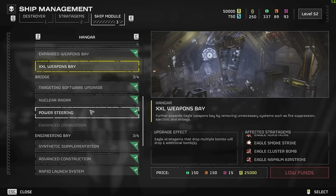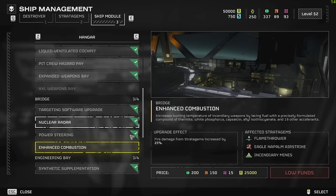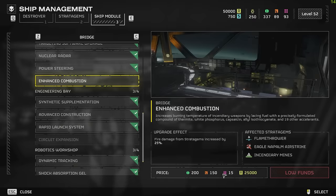Next up, we've got a Bridge Upgrade — the Enhanced Combustion. I think a lot of Flamethrower users are going to like this. Fire damage from these Stratagems is increased by 25%. So the Flamethrower just got a turbo buff — 25% increased fire damage from the Flamethrower, the Eagle Napalm Airstrike, and the Incendiary Mines. I think this is probably the best one out of all of them, apart from the XXL Weapons Bay. I'm definitely going to buy this one probably second.